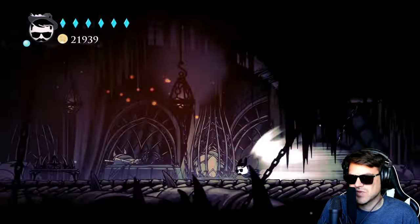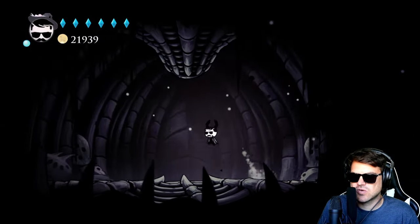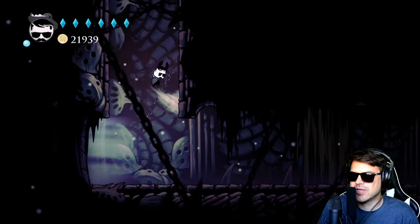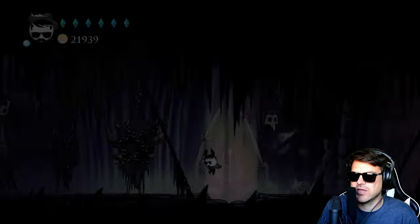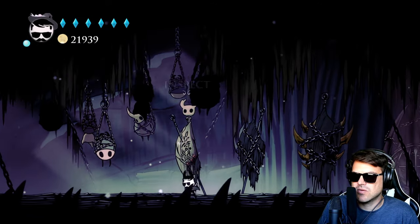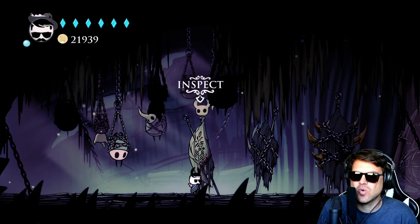Last but not least, as long as you saved, when you die you'll respawn at that bench and your soul will respawn here - your shade soul. So that way you can come back together. Make sure you sit at that bench. And then when you inspect one of these, that's how you will begin your fight.